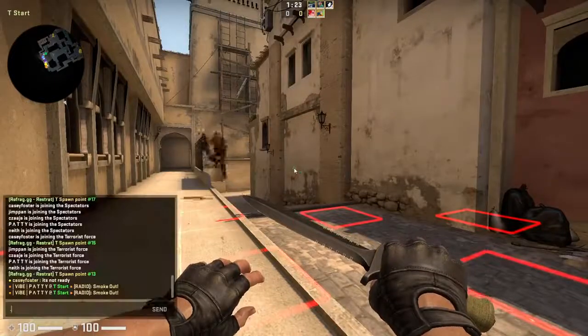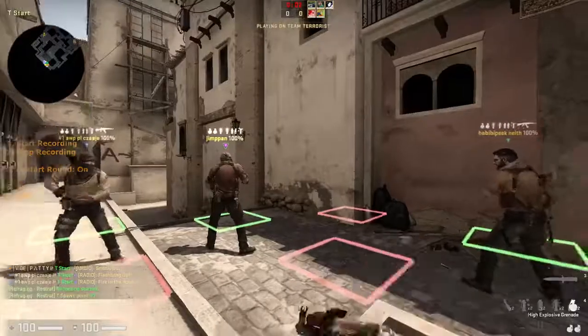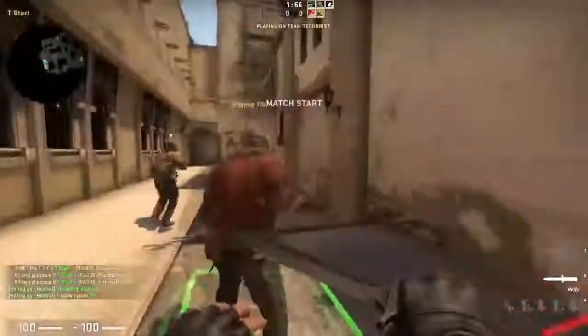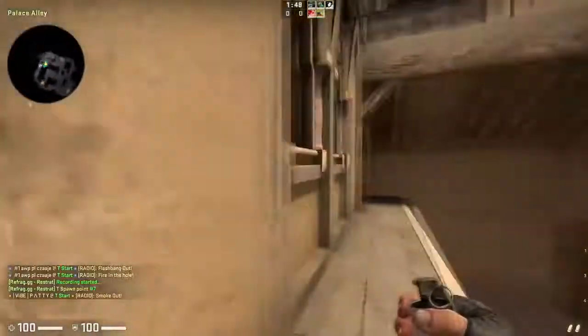Ever wanted to test your dry runs? Well, now you can. Inside of Restrat, we've got a record menu. You click start recording, it automatically restarts the round and puts you in the real spawn points. Everything is being recorded, every single angle.